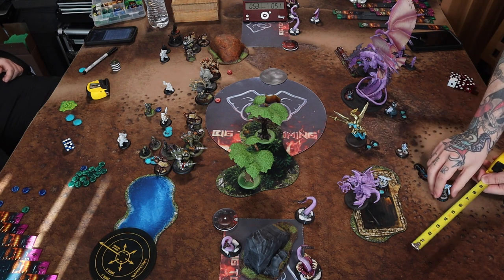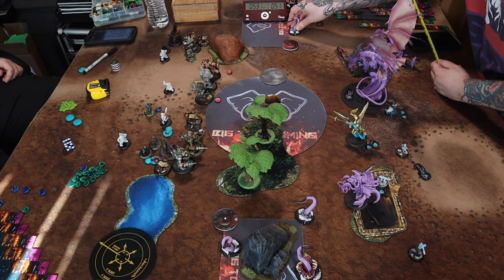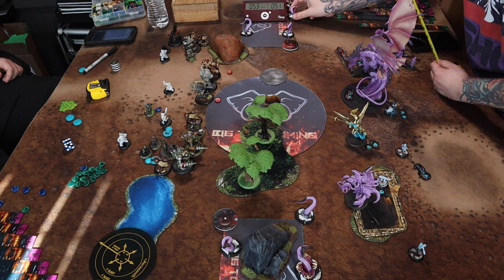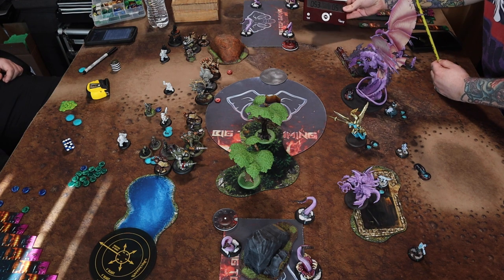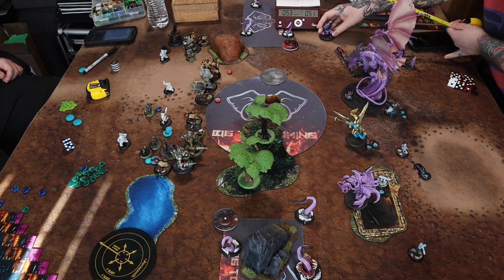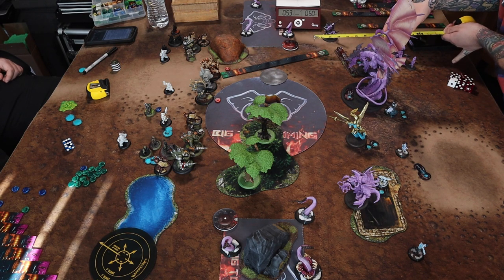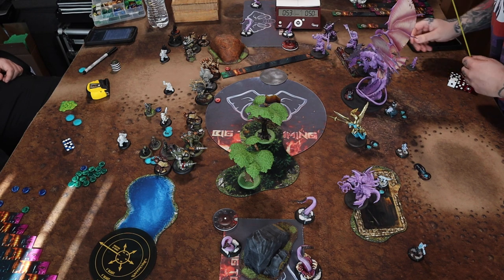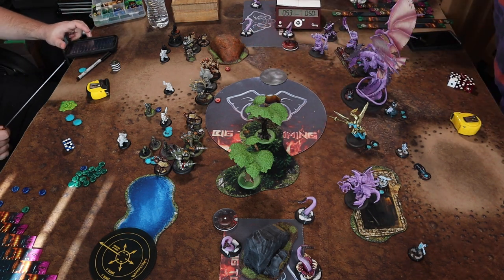Ethan's got five or six heavies technically, and I really need to make sure I don't let him start the piece trade the way he wants to — I've got to let him come to me. Next up I spread out the Hellmouth to contest that zone, pulled up the Chosen, and left one in threat range as a bait play to get Ethan to come into me.